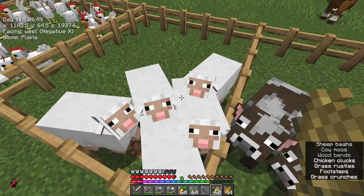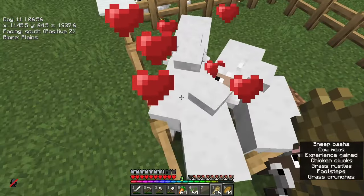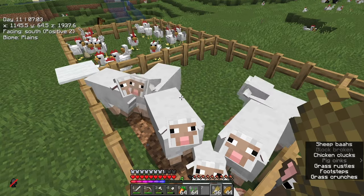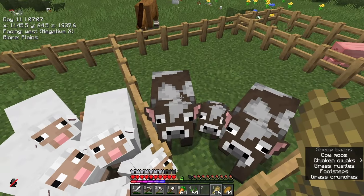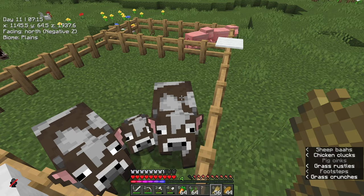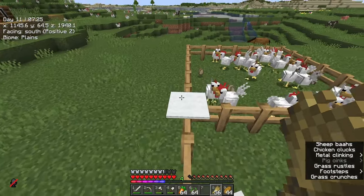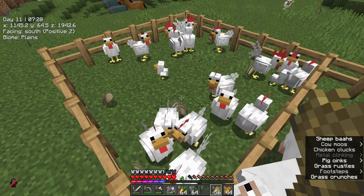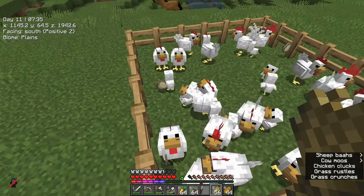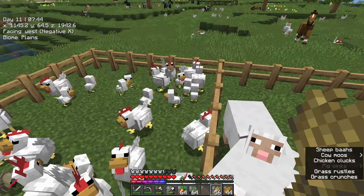Let's talk uses. These two — sheep and cows — are your most commonly used animals in the game. Sheep are used for wool, coloured wools, carpets, and of course the meat as food. Cows — their leather is used for a lot of things like item frames, maps, signs, and things like that. These two are kind of your essential ones to get in the game. Chickens are good for food and feathers — feathers can be used to make arrows — but to be honest they're completely useless beyond food.